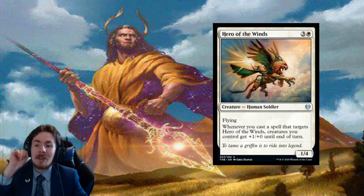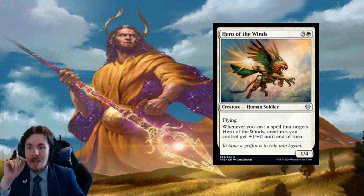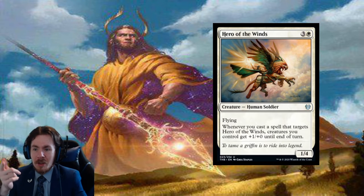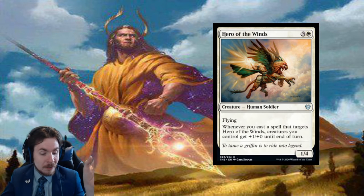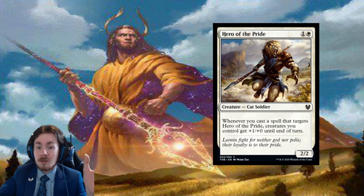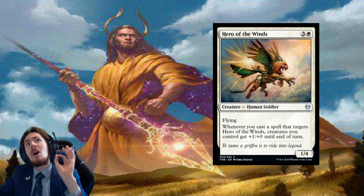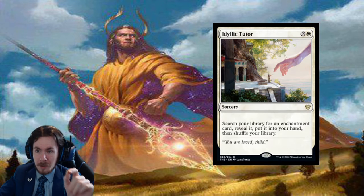Hero of the Winds: a 4-mana 1/4 flyer with the same effect — when you cast a spell targeting it, creatures you control get +1/+0 until end of turn. Absolutely zero playability. At least Hero of the Pride was a 2-mana 2/2. This is a 4-mana 1/4 — horrible card, will not see any play, should not see any play. Moving on.